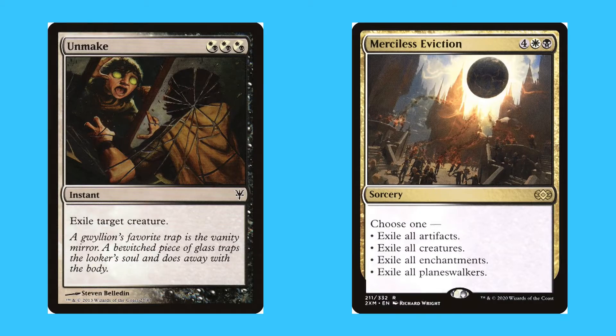The second thing Orzhov is really known for is exiling cards. Most removal sends cards to the graveyard, but exiling puts them out of the game completely and it's very hard to get them back. Orzhov is really good at exiling permanents. Unmake, for three hybrid white-or-black mana, is a common instant — exile target creature. Miraculous Eviction, for four white and a black, is a rare sorcery — choose one: exile all artifacts, exile all creatures, exile all enchantments, or exile all planeswalkers.